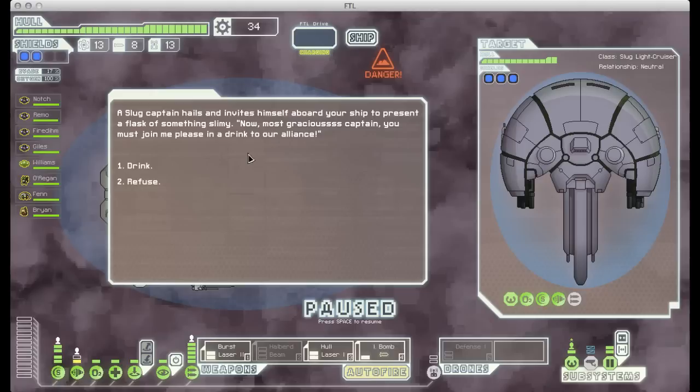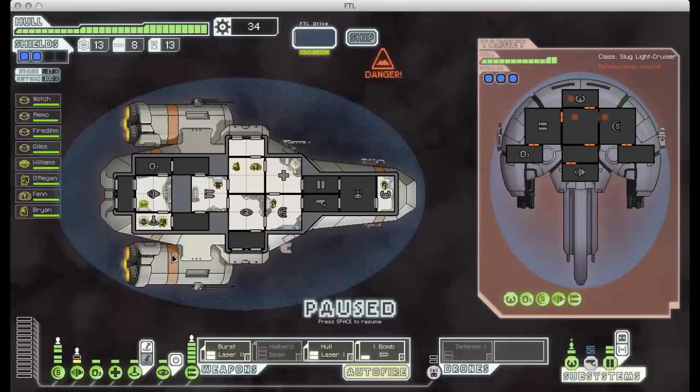This is another special encounter. The slug captain offers to share a drink with you — you can either drink or refuse. Slugs are not very trustworthy, so this drink is actually spiked. If you just drink, bad stuff happens. If you refuse, he gets offended and you might have to fight him, but no big deal — we can probably take him. If you have a rock crew member, you can have him drink, and because they're so much tougher he'll be like 'hey, that was spiked' — that's the blue option you can get. But since we don't have a rock crew member, we're just going to refuse.